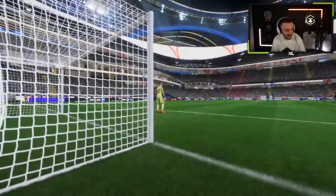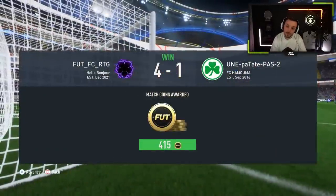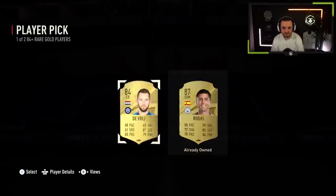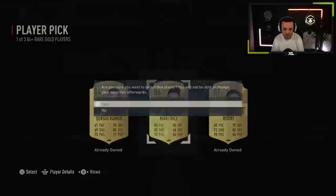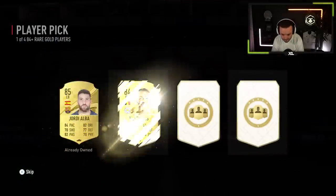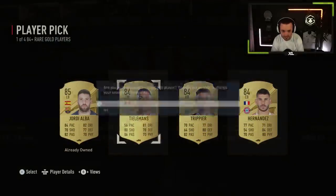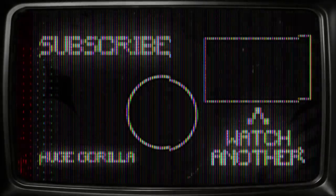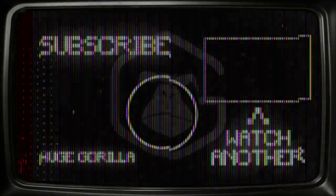Now it's time to get some packs and hopefully get Neymar or Messi. Let's see what we can get out of these picks — the blue would be delicious. Martinez in one of three. There's a smell of blue... never mind. That was a good pack opening though, all right.